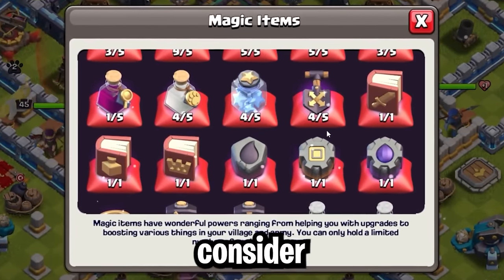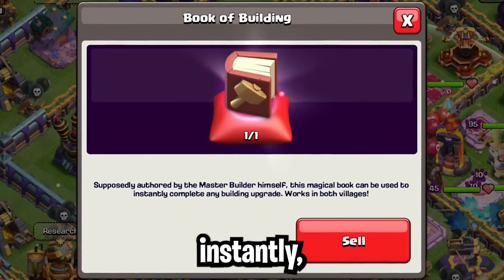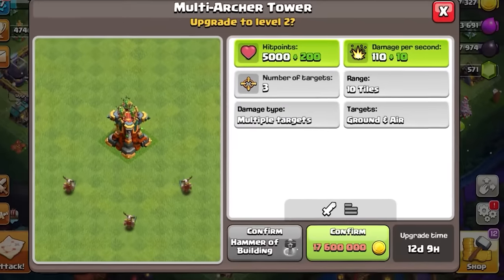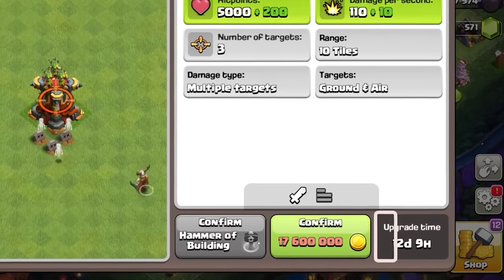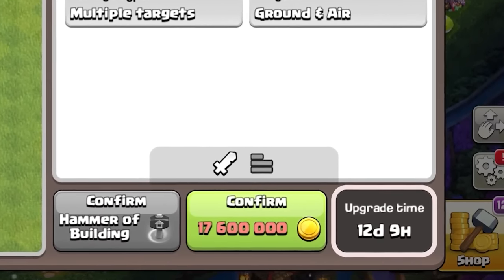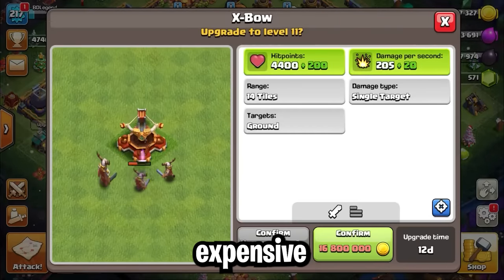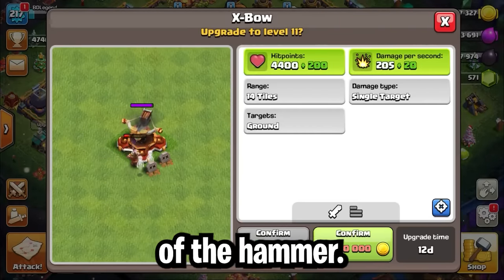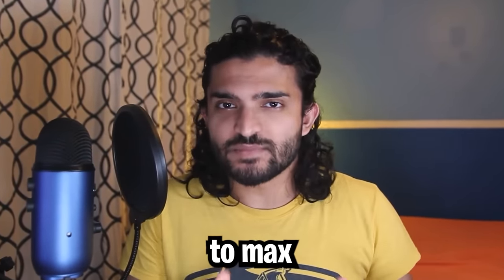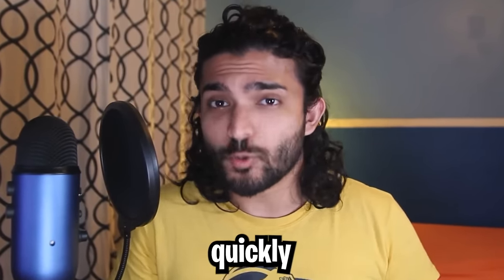This is especially important when we consider the implications of magic items, because magic items can complete any upgrade instantly, so you'd rather be using them on those really long upgrades at the higher Town Hall levels. I recommend using magic items on upgrades longer than 12 days to get maximum benefit and chip off as much time from the time to max as possible. Hammers also completely ignore the costs of the upgrade, so the more expensive the upgrade, the more value you get out of the hammer. By rushing, you get access to the later Town Hall levels and better use out of your magic items to tackle that time to max quickly and efficiently.